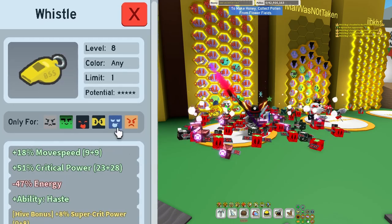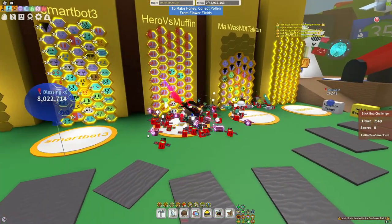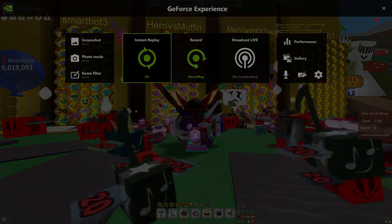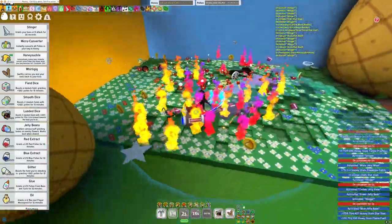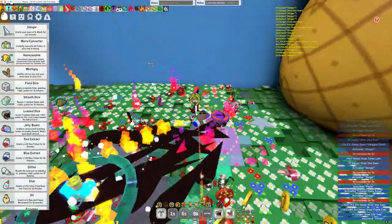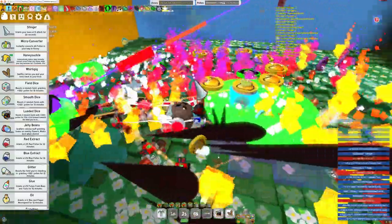All of those together definitely buff attack quite a bit, and I have a few other bee clips as well. This is the hive — I think I'm ready to kill a snail. We have our smoothie, we have all the bee clips, we have everything ready.